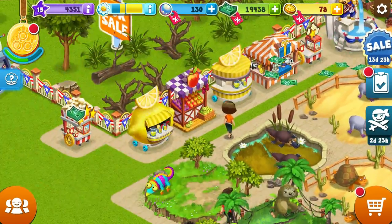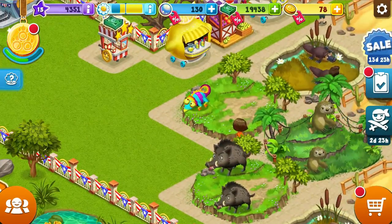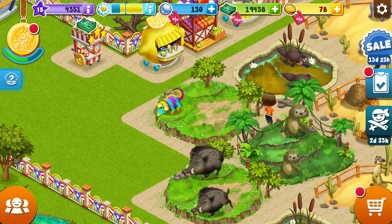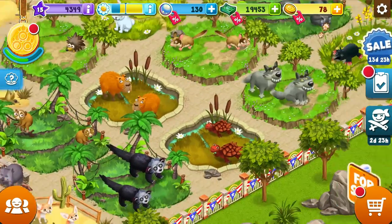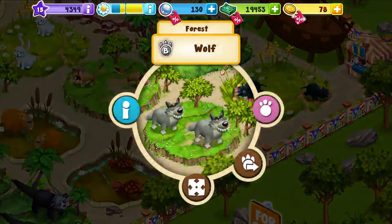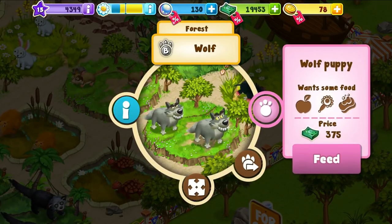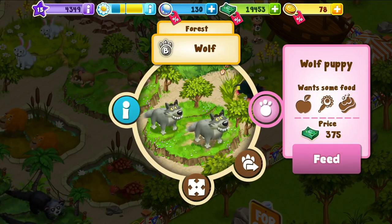Feel free to drop more money in the fountain over there. We're going to work on getting you a friend — it's going to take a while though. Where is the wolf? So the wolves — we're going to select the wolves and we're going to use the little pink paw here. Wolf puppy wants some food. We're going to feed him money, apparently.